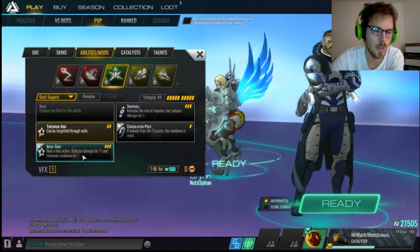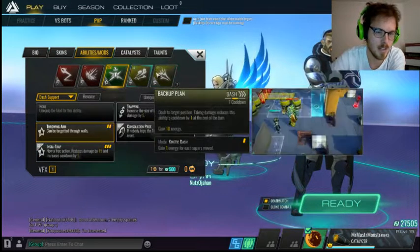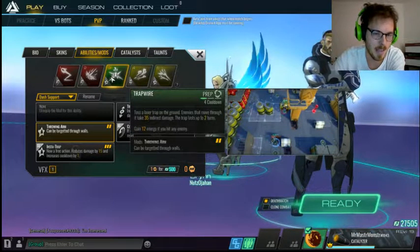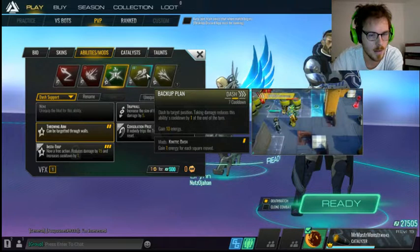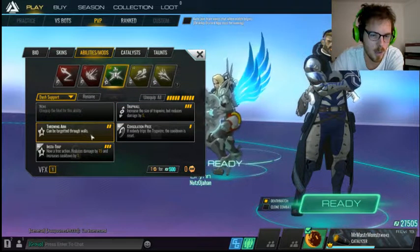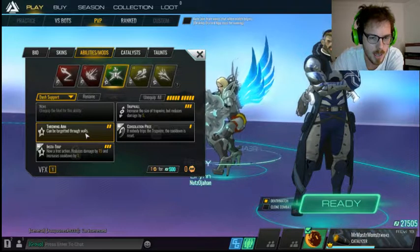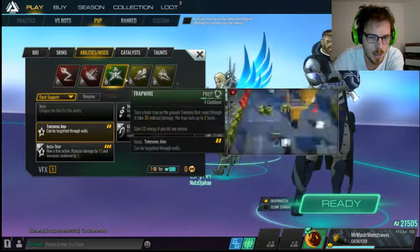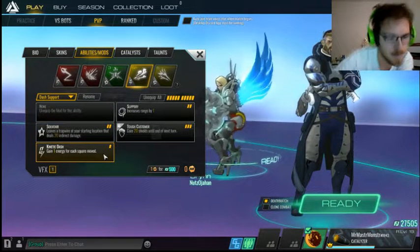Instant trap can give you 12 energy if you hit one enemy and it can hit multiple enemies. I'm running through walls because that's what you start off with. I have trap wall unlocked here but I haven't equipped it because I don't want to use it on this loadout.